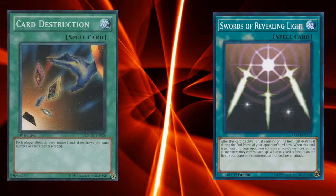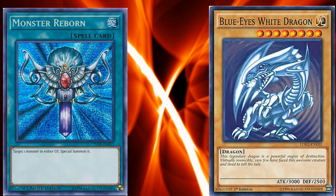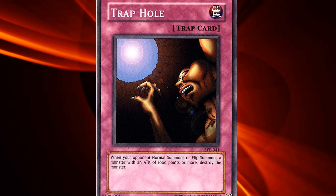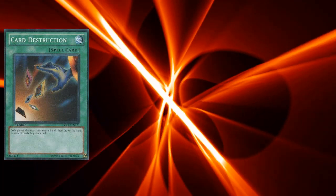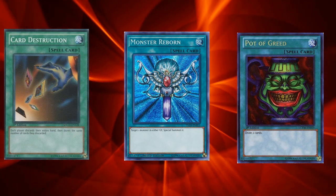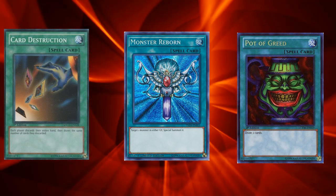Now let's take a look at the semi-limited section. Card Destruction and Swords of Revealing Light are here. Card Destruction was semi-limited because of a combo you could pull off with Monster Reborn and Blue-Eyes White Dragon. At the time, Blue-Eyes was the strongest monster in the entire game with 3000 attack points, but it was difficult and risky to summon because it required two tributes and could easily lose to Trap Hole. Players started becoming smart and decided to run three Card Destruction and three Monster Reborn along with three Pot of Greed. This strategy helped you send your Blue-Eyes to the graveyard and revive them with Monster Reborn to beat down the opponent very quickly. The best part was that this strategy doesn't lose to Trap Hole, since special summoned monsters cannot be destroyed by it. This is the reason why Konami had to put Card Destruction to two.